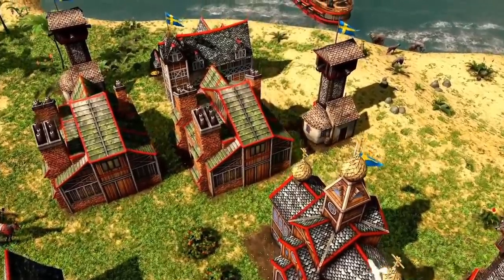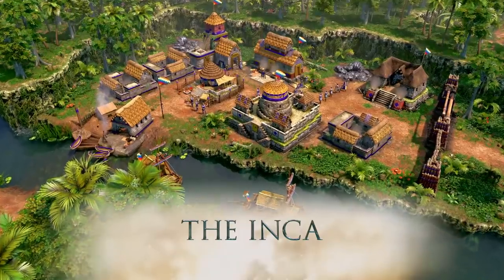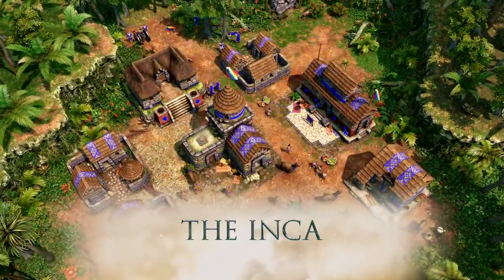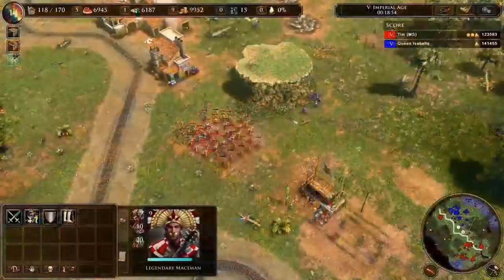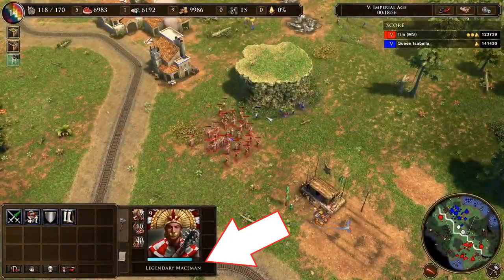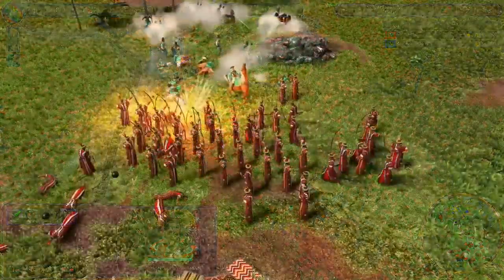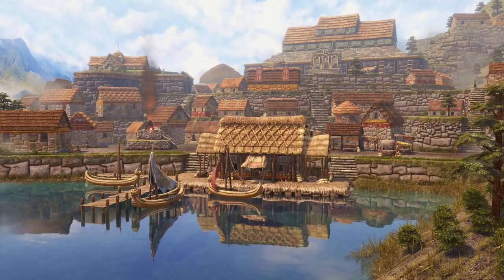In addition to the new graphics and overhauled sound effects and music, there are two new civilizations, bringing the total to 16. The first is the Inca, and we get a couple of glances at their buildings during the trailer. Every civilization in Age of Empires 3 has a unique architecture set. We also get to see some of their units in action — for example, a mace men line, and a bit later some of their archers, which have a cool and distinctive look, though I'm not sure why their arrows are green and flaming. I like all the attention to historical details as well.